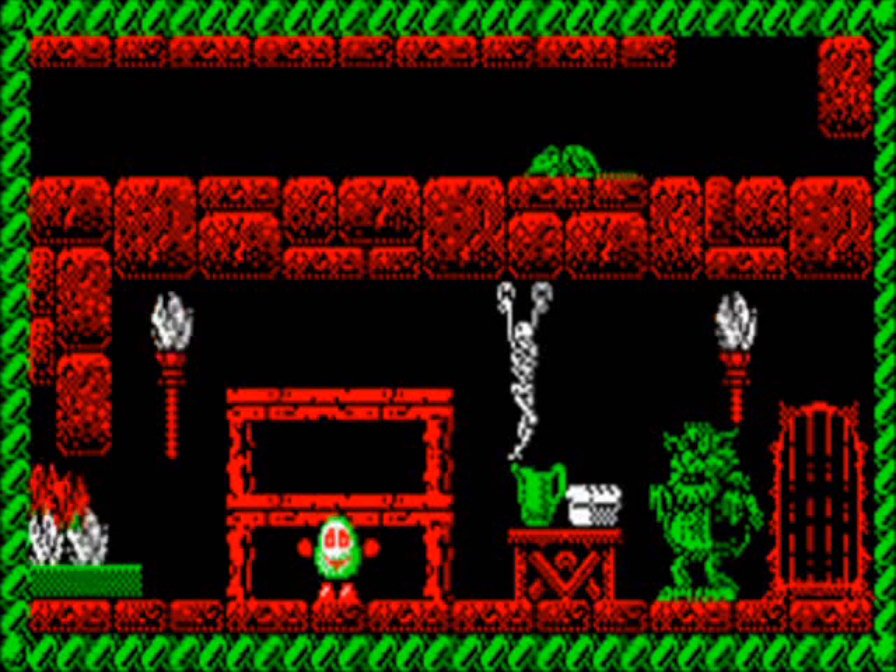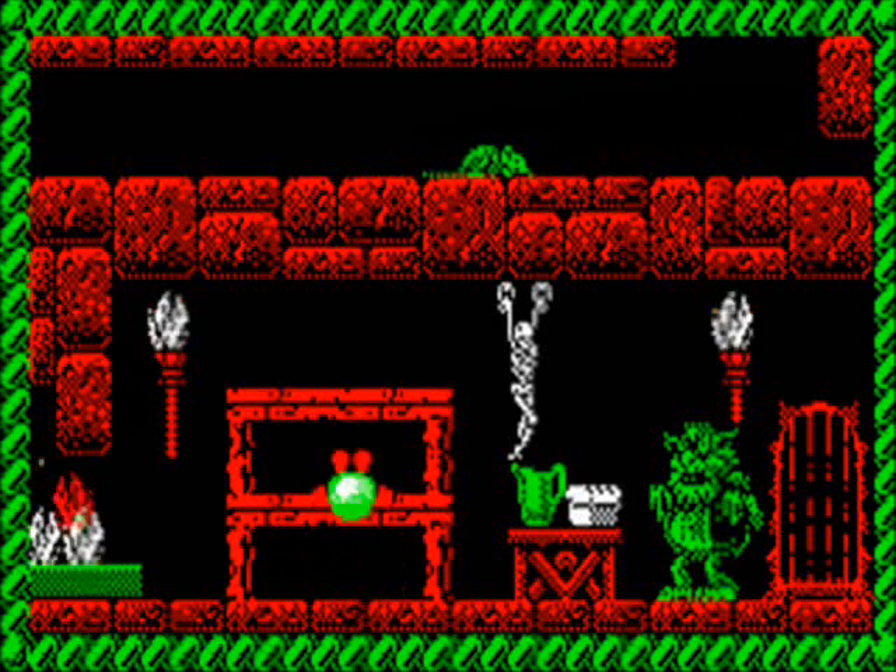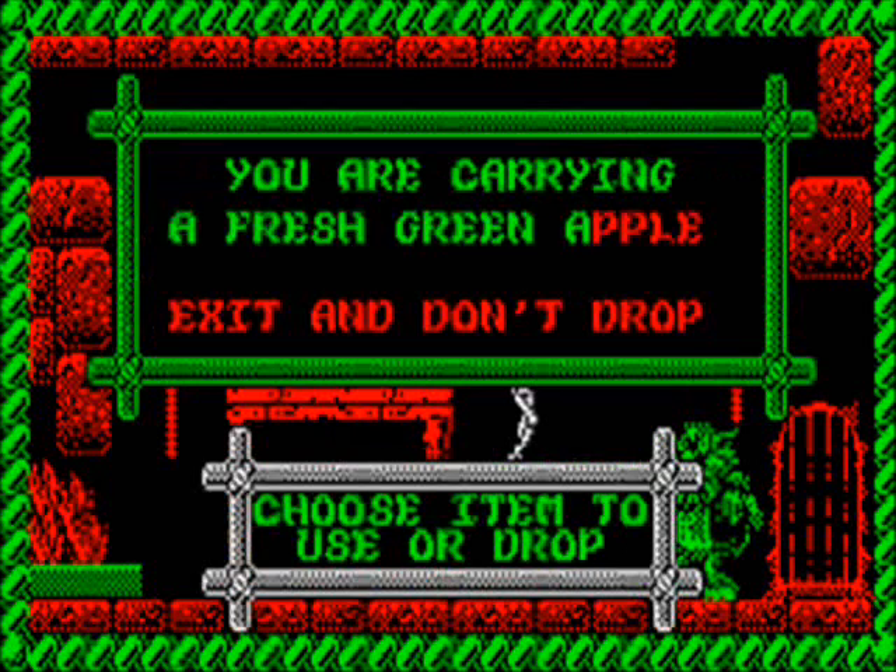Like Seymour, his moveset is limited to walking and jumping. If we push fire, we can open up the inventory, which allows us to view and use our items. The first two Dizzy games only let you hold one item at a time. This one lets you hold two. It's a step in the right direction, because the other games let you hold three, but it's still kind of problematic, at least to begin with.